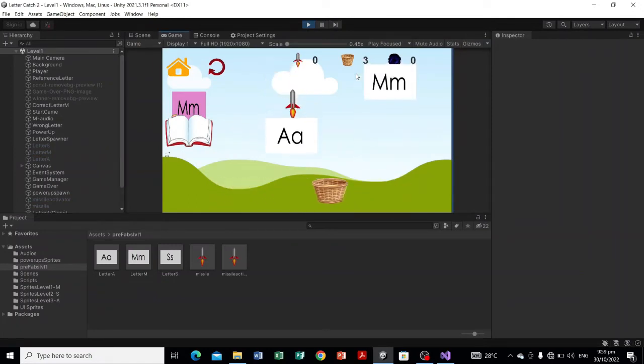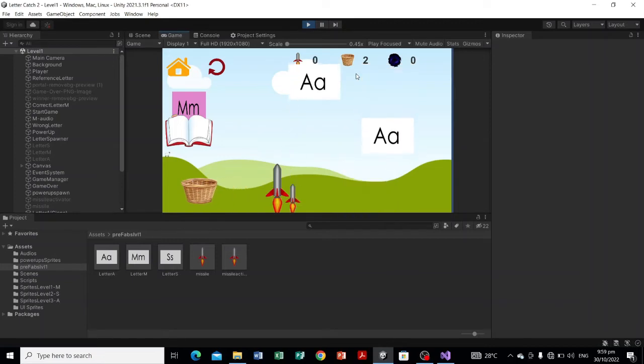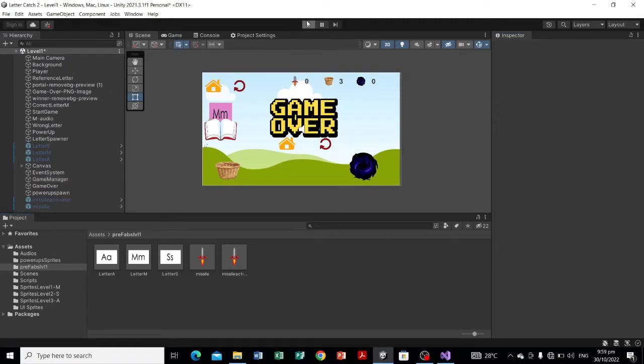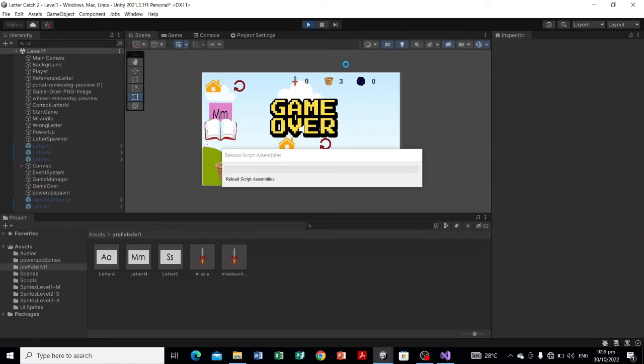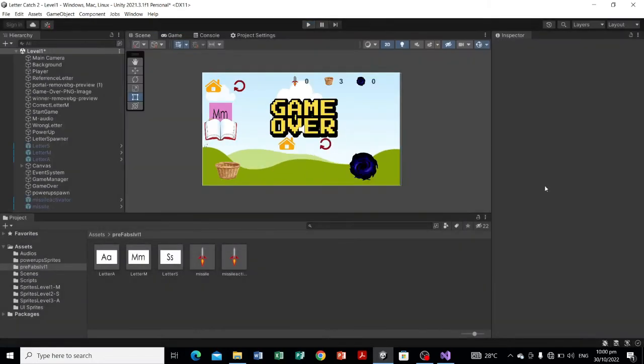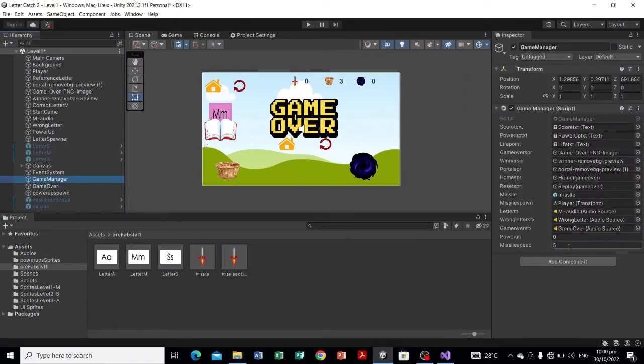Okay, let's catch the missile. We haven't assigned a value yet — missile speed is zero. Let's set it to five and try. Okay there's the missile — there you have it. It's a bit too slow. Whenever it collides with the letters — S, A, M — that game object will be destroyed. Let's increase the speed in the GameManager, let's make it 10.